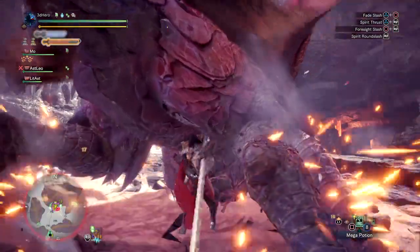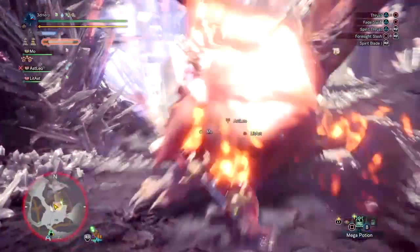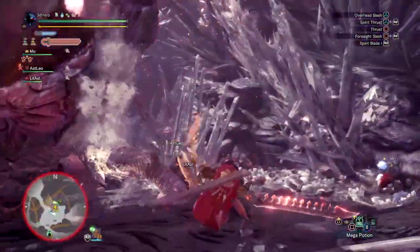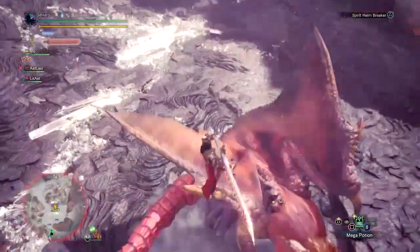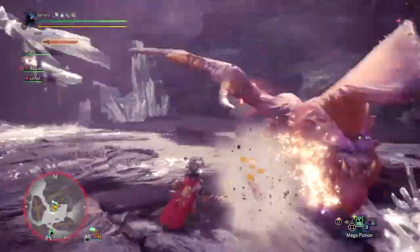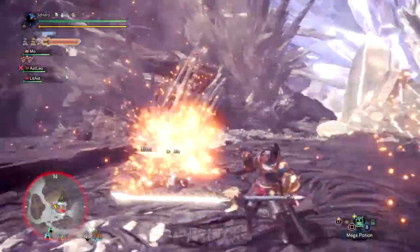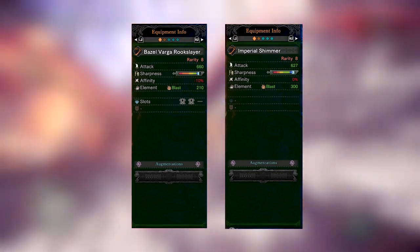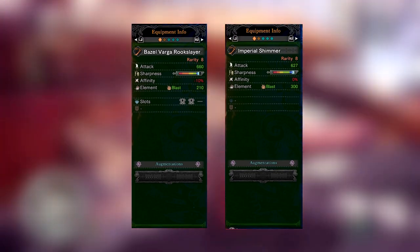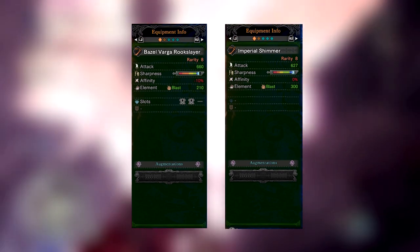However, the downside to L'Nustria weapons is that they don't stack with their counterparts — you can't stack the Xeno's Razor Sharp skill with the Lunar Longsword's Sharp skill as they share the same skill. Secondly, they come with one augmentation slot just like the Basal Raga Rookslayer and you can't pick which slot levels you get. Next, the Teosha Longsword, or Imperio Shimmer, comes in at 627 attack value — slightly lower — but has 300 blast status, which beats out the Basal Raga Rookslayer and Lunar Longswords by a margin.